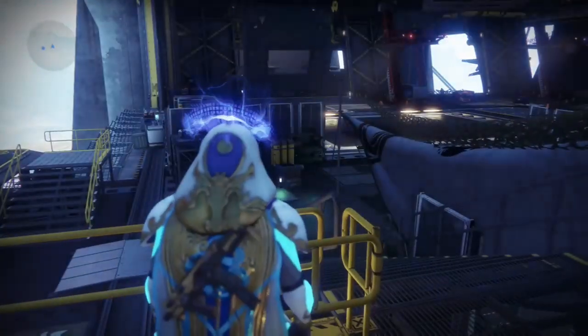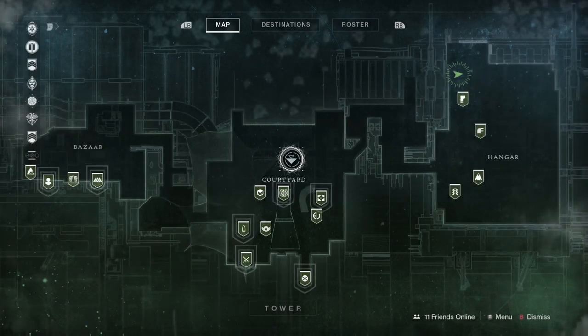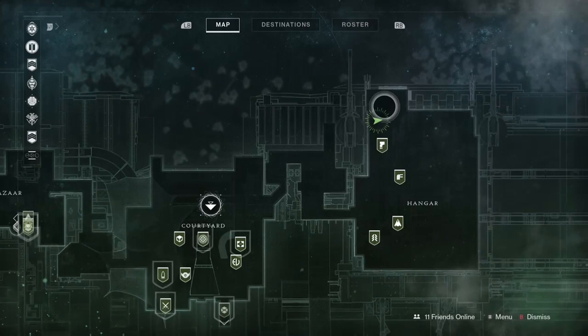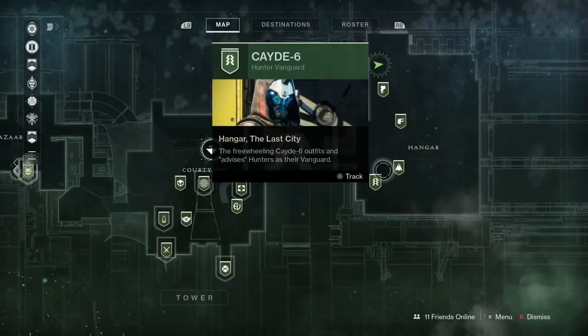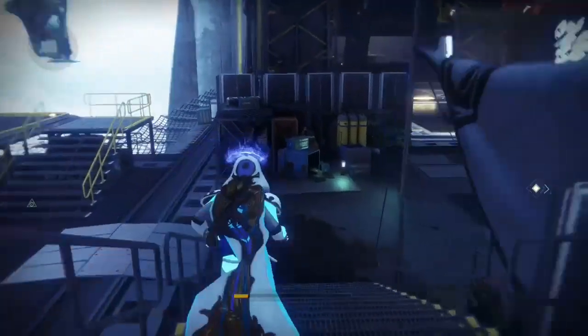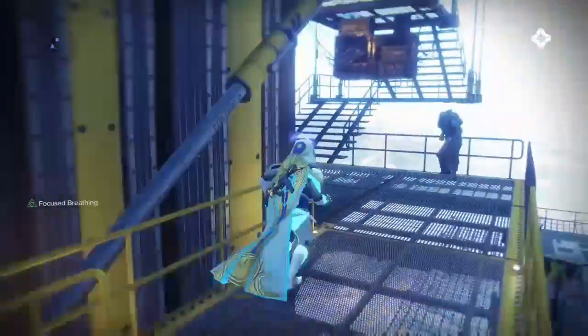And here we are at the tower. If you're not sure where he's located, I'll take a look at the map real quick. There is supposed to be a marker right there, but my game is bugged out and it will not show up, so he is in the hangar, located directly behind the Dead Orbit vendor on top of a catwalk. There's the Dead Orbit vendor, and here's the catwalk.